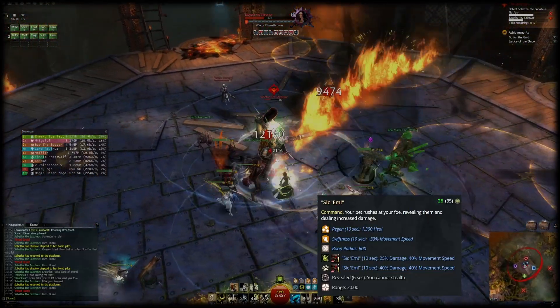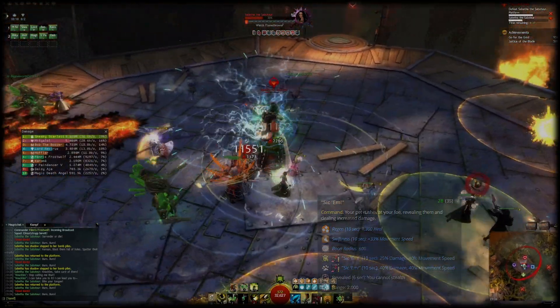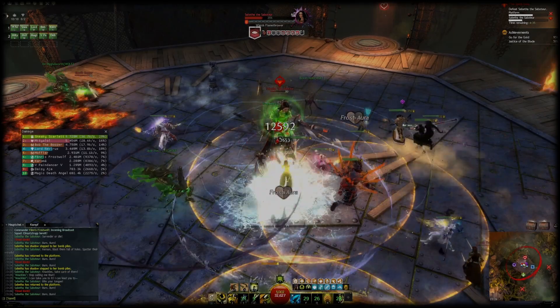Sic 'Em grants you 25% additional damage for 10 seconds when merged with your pet. During those 10 seconds we'll go ham — pun intended — and squeeze in as many high damage abilities as possible. More on that later in the rotation section.